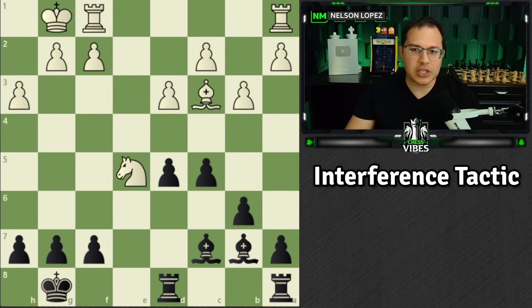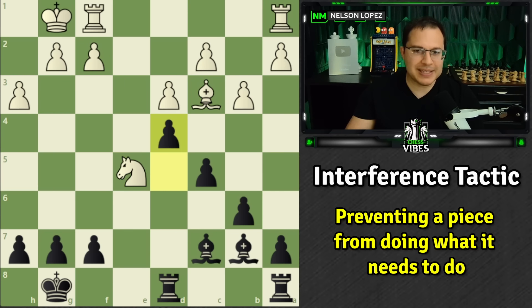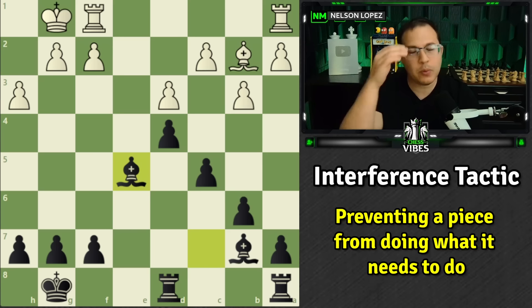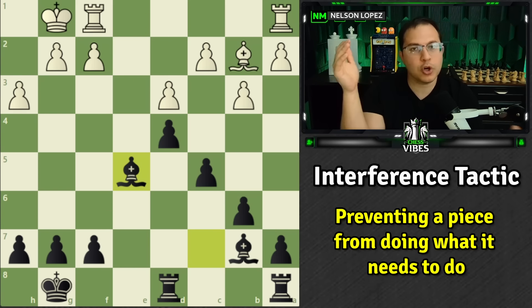An interference tactic is when one piece is interfered from doing what it's trying to do. In this example, the knight is being attacked by our bishop and it's being defended by this bishop. If we play the move d4, we chase the bishop away, but more importantly we block it from defending the knight — we interfere with the bishop's ability to defend the knight. If you save the bishop, we take the knight. You could also save the knight, but then we take the bishop. Either way, we're going to win a piece. Usually it's a long-range piece like a bishop, rook, or queen that is doing something — you interfere with what that piece is doing and take advantage of it.